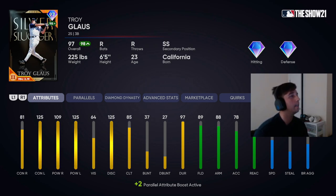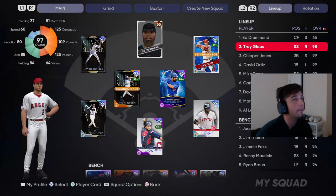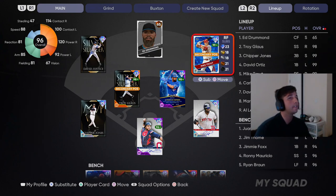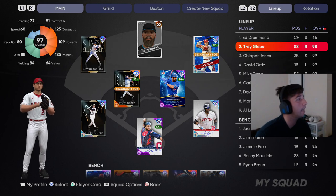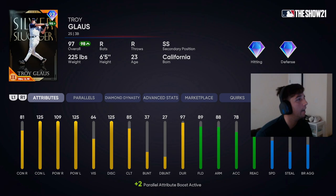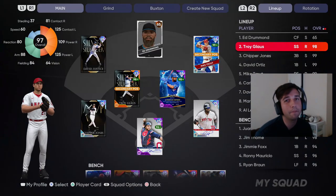At parallel two he's almost a diamond defender — 89 with 88 arm and 85 reaction at third. He's got 60 speed so he's not a blazer by any means. We're playing him at short because I'm not taking Chipper out or moving him around. Glaus can still play gold defense at shortstop: 84 fielding at short with 88 arm and 80 reaction. He's 6'5" so the strike zone is kind of big, but we'll see how his swing plays.